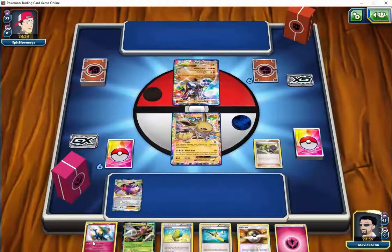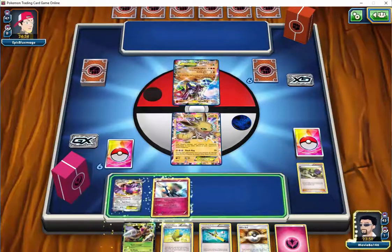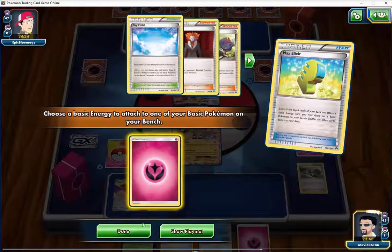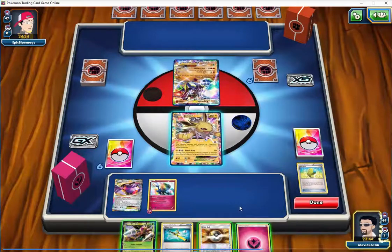Going into our first turn, we just played an N and he had some comments. We played a Xerneas down, then I played a Max Elixir and benched Beedrill. His point was that we want to do things differently right at this spot. Instead of playing the Elixir, if we Ultra Ball — discarding Beedrill and the energy — and grab Hoopa, we set up the rest of our board state. We also play Super Rod to get Beedrill and the energy back into our deck, probably before benching Hoopa. Then we play the Max Elixir with one energy added back into deck, increasing the chances it hits.